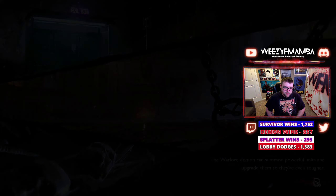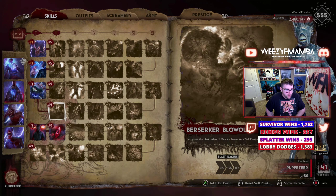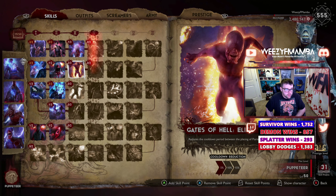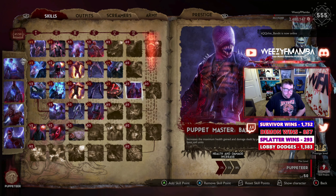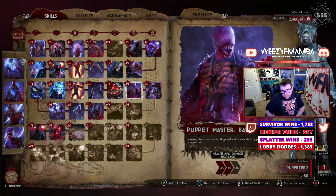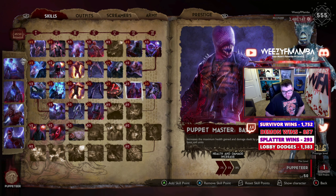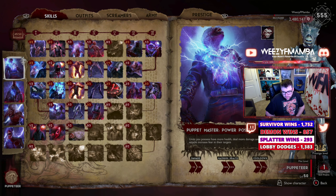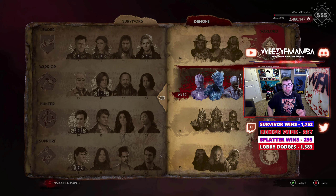I didn't save it just now, so let me quickly do it again to show you how many times I've actually built this build — I've tested everything and know this is a must. People ask why I don't put the third point in Puppet Master Basic — because one point is 2%, two points is 5%, and a third point only gives an extra 3%. Puppet Master is already present on the other side of the tree too, so you get that extra percentage anyway. This is the God-tier Puppeteer build for Evil Dead the Game.